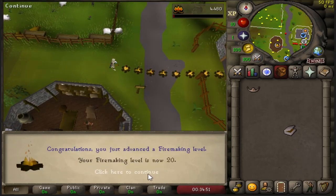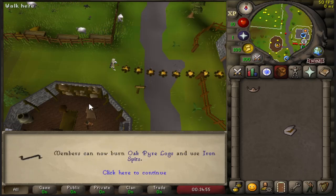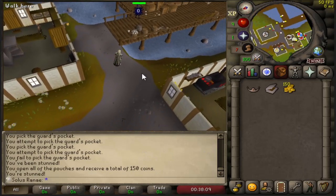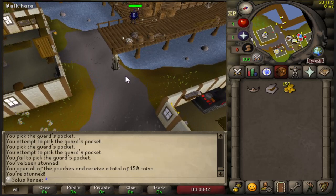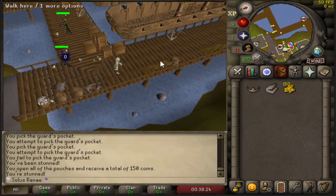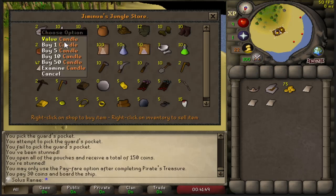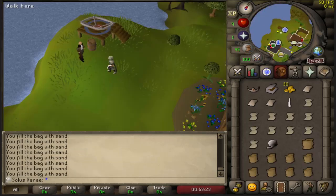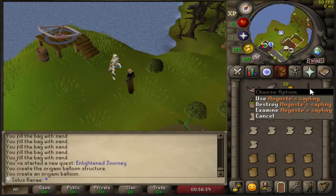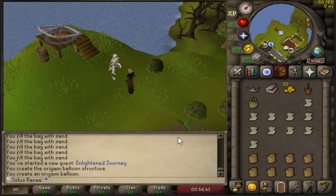And that is 20 Firemaking - the last requirement I needed for Enlightened Journey. Now I'm going to start the quest and get to the point where I need to grow a willow tree. After research, before I can get Augusta's sapling I need 3 papyrus, a candle, a ball of wool, and a sack of potatoes. I'm going to the Taverley general store for papyrus, getting the candle from there too as it turns out they sell them, making the ball of wool, and buying sacks from the farming store to fill on Entrana. Time to start the quest - at the part where he gives me the sapling, I'll plant it in the tree patch and check back tomorrow when the tree should be grown.